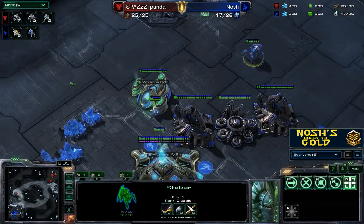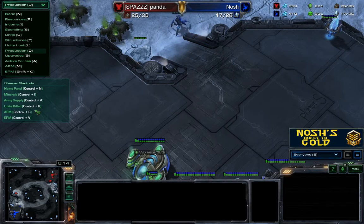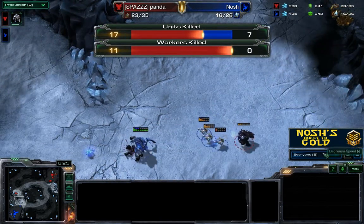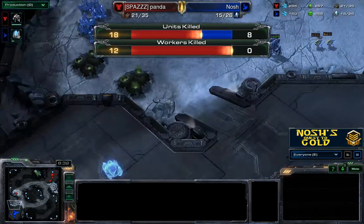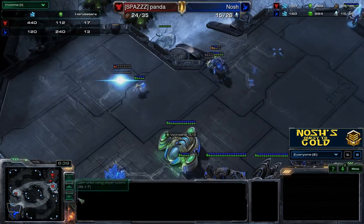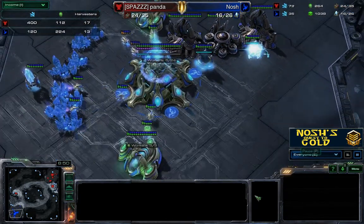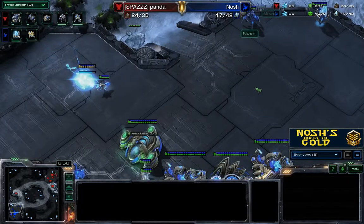Looking at the units killed tab, you can see I've lost 11 workers and 18 units to my opponent's 8. So I'm in quite a bad way. Looking at income, I only have 13 harvesters left. Thankfully, my opponent had stopped flat on 17 harvesters and had been pumping out units, whereas I'd been trying to pump out things all the time. But I'm kind of desperately clinging on to my units here, trying to build my economy back up while trying to get my gateways back on form.